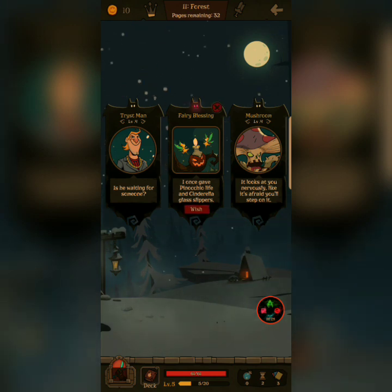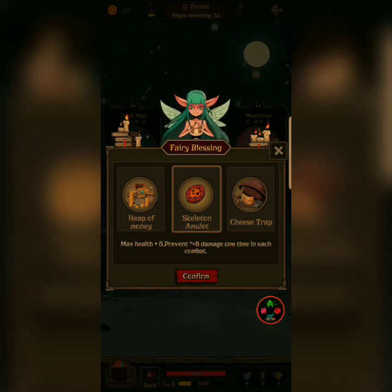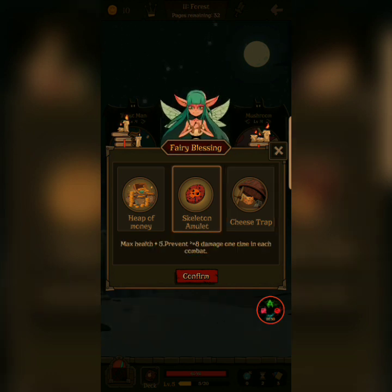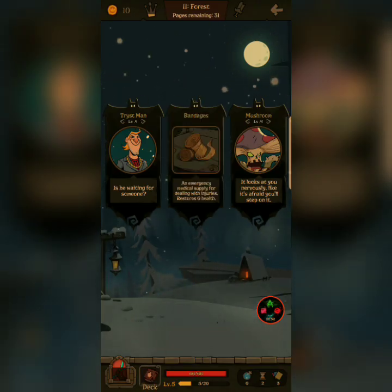Figured blessing, let's go with that first. 40 gold. Max health plus 5. And less than 8 damage, your equipment deals 1 extra damage. I'm going to go with this one. Advantages would be good for later.